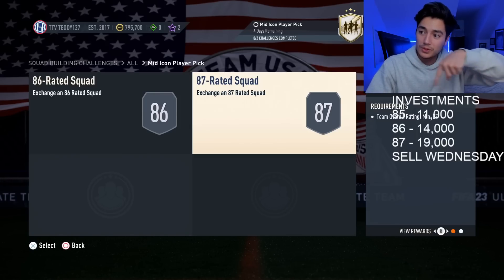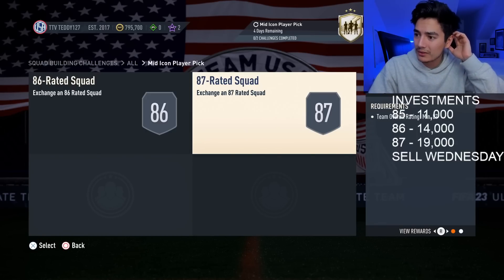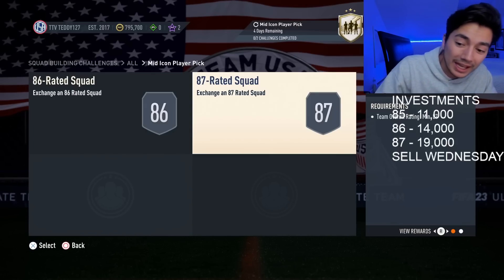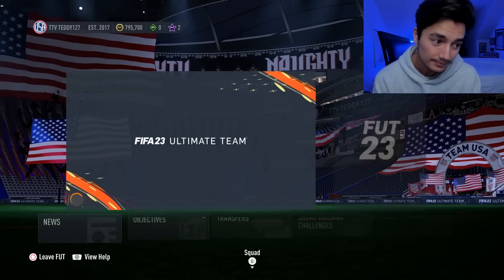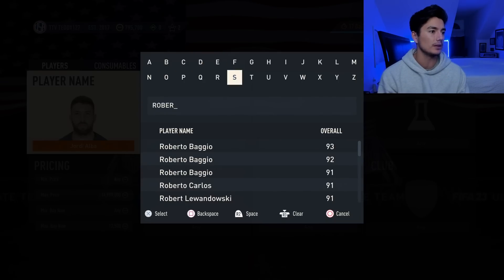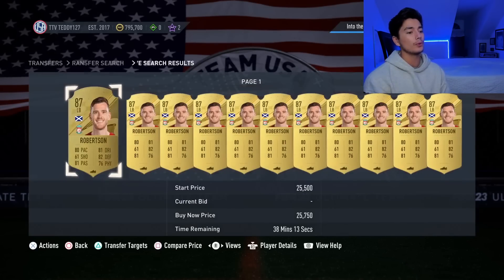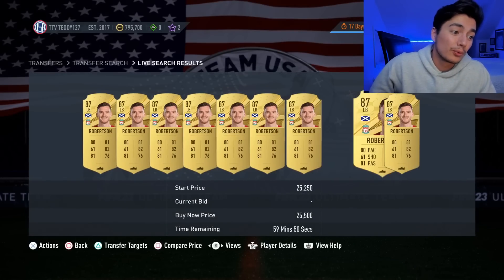87s went crazy. You can see the prices I had on stream: 85s were up at like 13k, 86s we bought for 14k, and even at 15k people still bought — pretty decent. 87s were 19k, easily 19,000 coins. Now if we go look at 87 overall cards, they're up a lot. Andrew Robertson, for example, is now over 25,000 coins — that's about 5k profit per card, really solid.